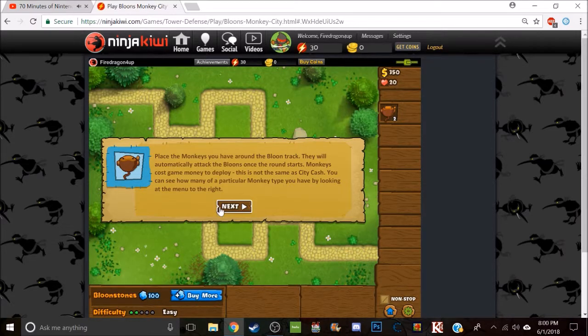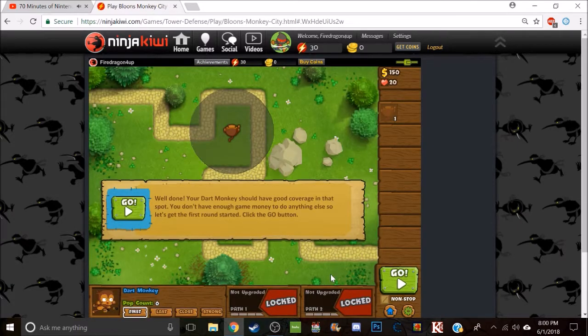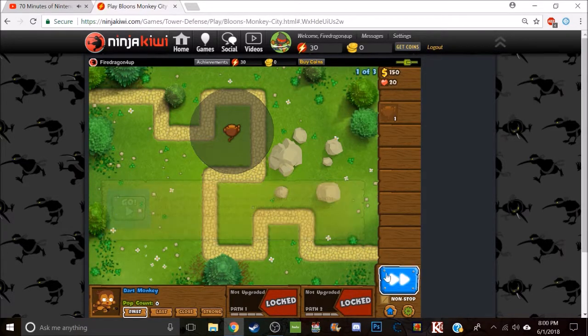You can see how many of a particular monkey type you have by looking at the menu. The corners of the track cost more. Go ahead and put one of your dart monkeys on the target spot and make sure you have good coverage. Once you're ready, click the go button to start the first round, or the fast forward button like any other game.